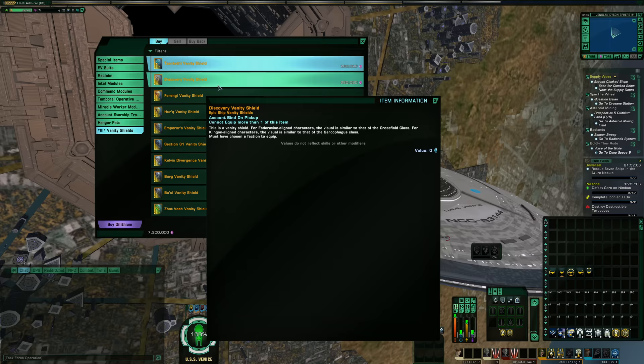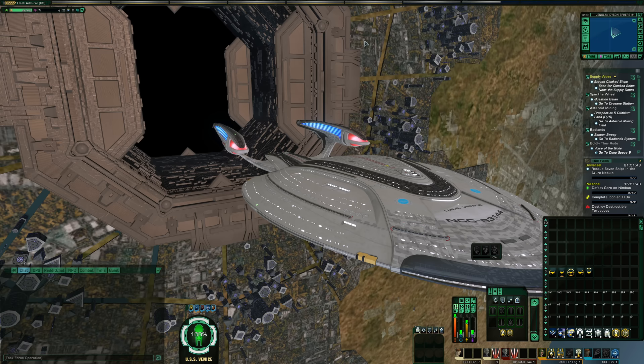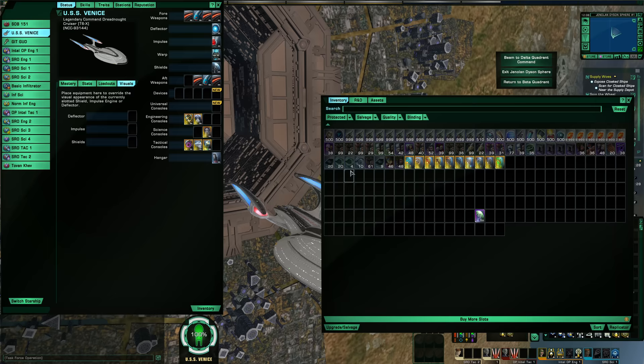Some of these have different appearances depending on faction — specifically the Discovery one and the Kelvin Divergence will look different on fed versus KDF characters, and I'll cover those at the end. I'm on the triple test server, so I didn't actually spend my own resources to buy these, because I don't really think they're worth it at roughly five bucks each. I'm doing this so you can see which ones you should and should not buy.